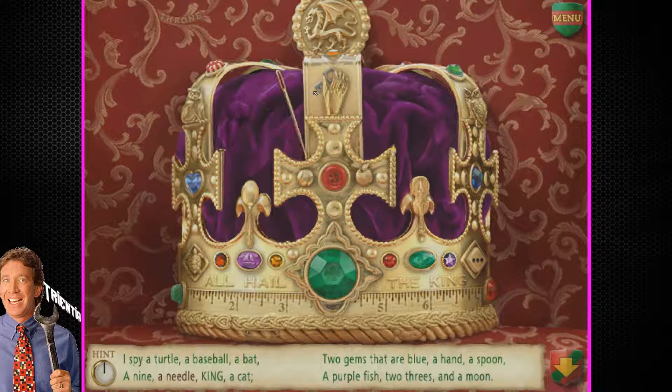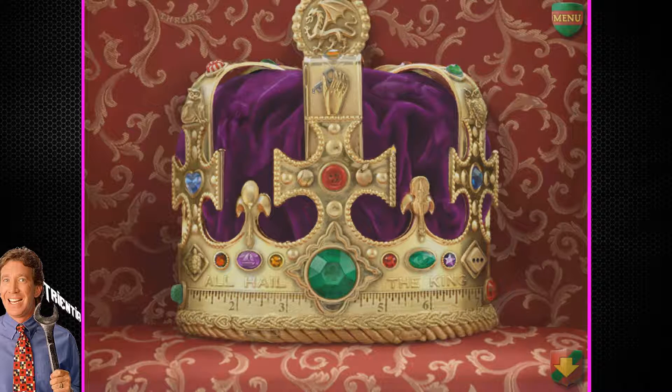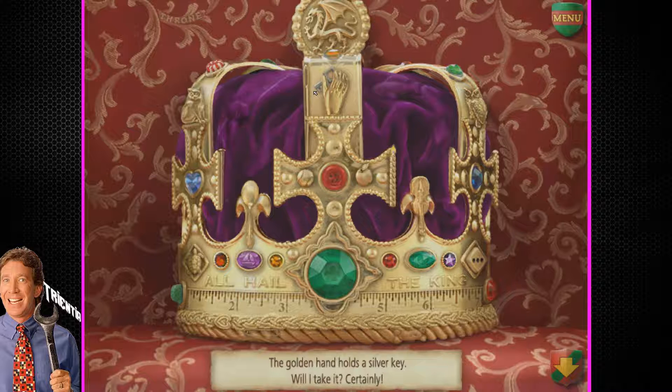This is probably not that hard — it's probably really obvious. I've probably moused over it like 12 times already. There's a needle. For the most part, that's pretty clever. So why does the crown have a ruler on it? The golden hand holds a silver key — will I take it? Certainly.